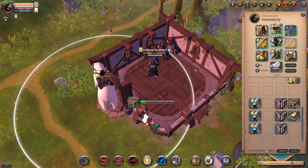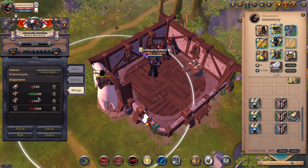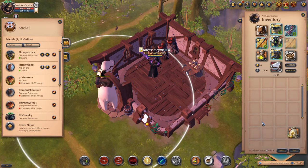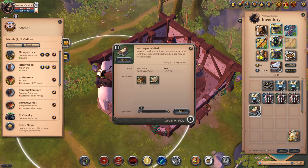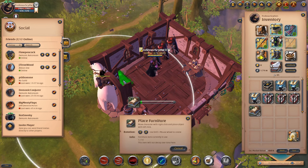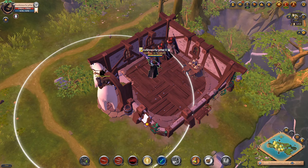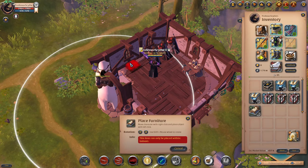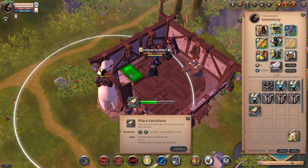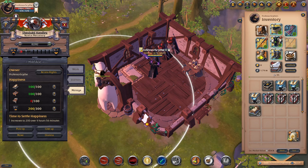Now we're going to place these furniture pieces down. The table's down. We check their happiness again — 100 out of 100. They are happy with the table that I've placed, but still unhappy with everything else. We're going to sort everything up and place the beds. Here's one bed — we check happiness with one bed: 50 out of 100. So we'll keep placing beds.